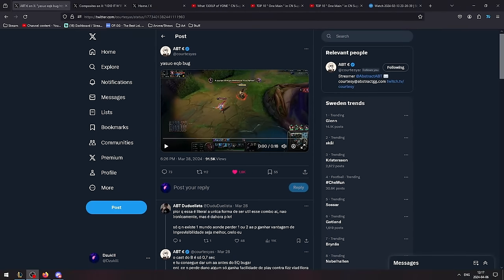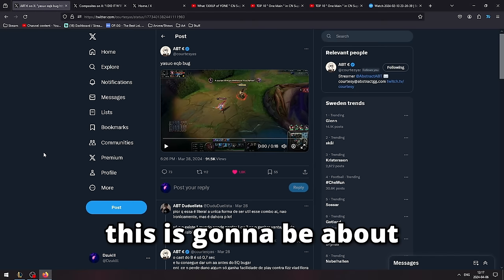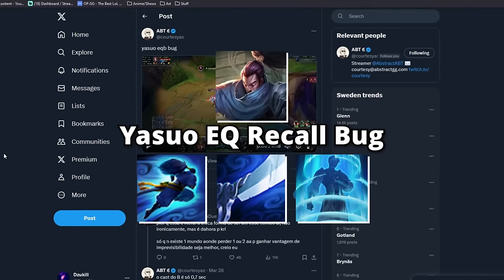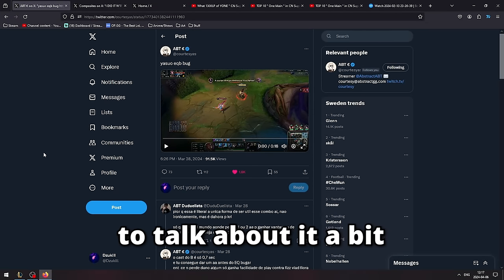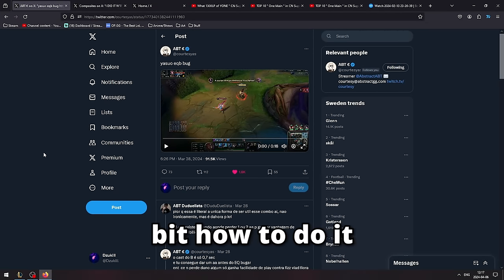Hello everyone. I know I'm a bit late with this, but I thought it would still be appropriate for me to showcase it. This is going to be about the Yasuo EQ Recall bug, which allows you to do some crazy combos. I just wanted to talk about it a bit and then show it in-game with how to do it.